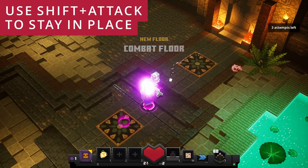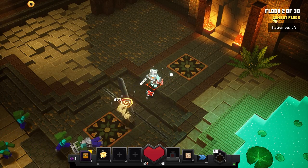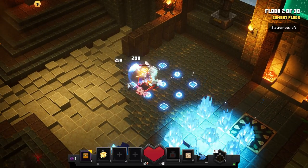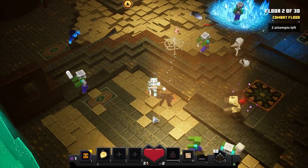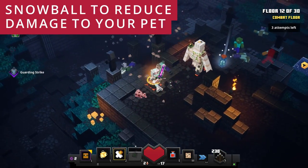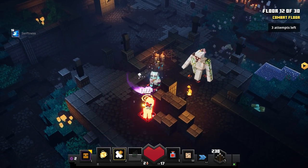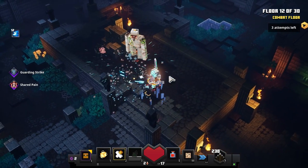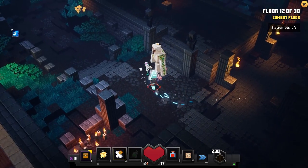Using shift and attack to stand in place without moving can be very useful in certain situations. Also, you can walk away from creepers and exploders so they won't hit you — just walk away and let them explode; they might actually take out other nearby enemies, which is pretty cool. If you have a snowball, stay close to your golem so the snowball can prevent enemies from exploding on him and reduce the damage he takes.